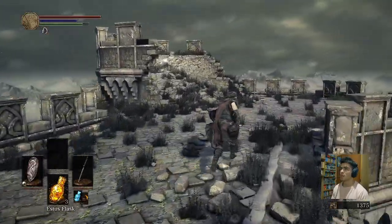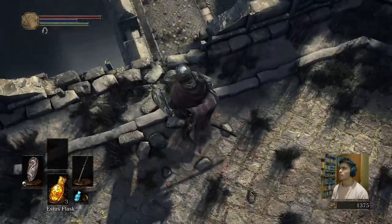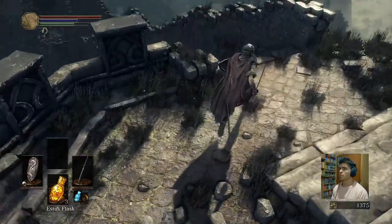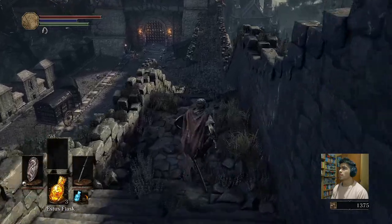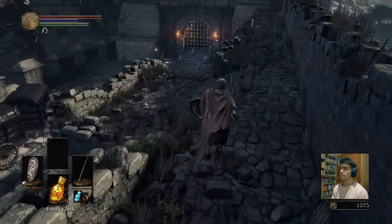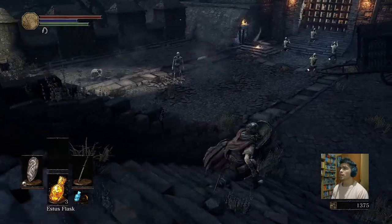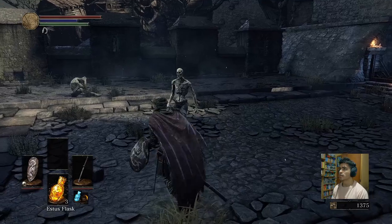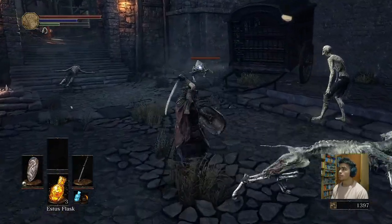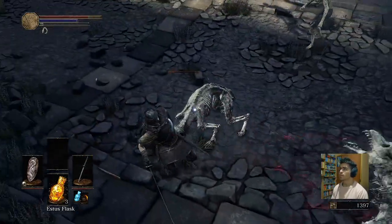Let's see what we got this way. Something to pick up in here: large soul of a deserted corpse. Oh no, we're not going to jump — seems like a really long fall. And it's full of enemies in that place. I don't want to die. I hope they are kind. This one doesn't seem kind — wait, he looks kind. Hey, don't attack the kind friends, you dog!